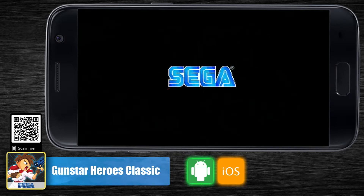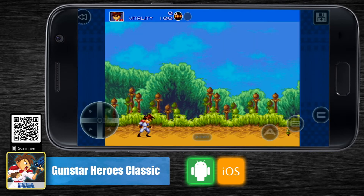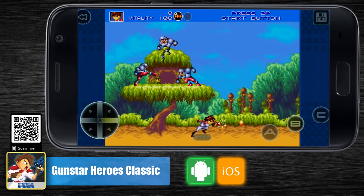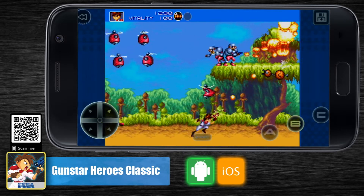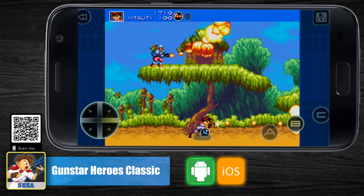SEGA brings another game from the Mega Drive era for its mobile collection. This time, it's Gunstar Heroes Classic. This is a 2D shooter and what you must do is simply shoot everything that moves while you play through levels and collect new weapons and powers and even some cool vehicles. Good luck avoiding an absurd number of enemies that appears out of nowhere.